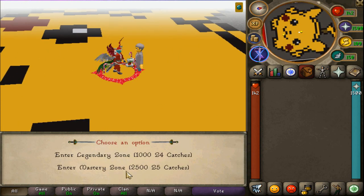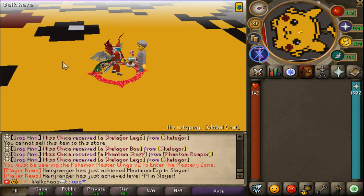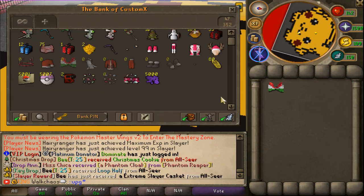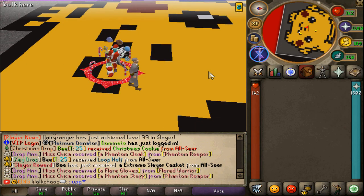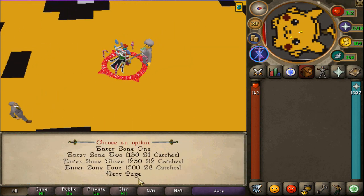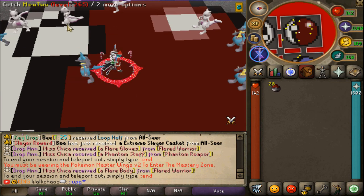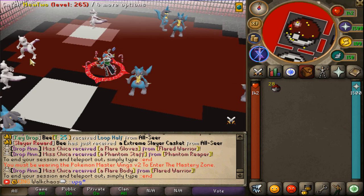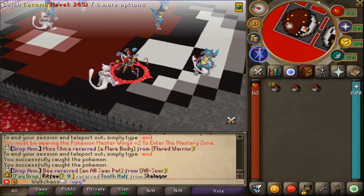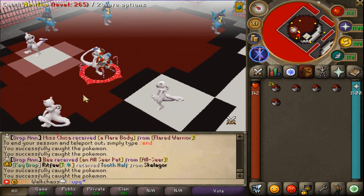The last thing to showcase on the poke zone side is the mastery zone. To enter, you must be wearing the Pokemon Master Wings v2 — it's basically forcing you to grind all the zones before you can access this one. With the v2 equipped, we can enter. Inside, you can find Lucario and Mewtwo — very interesting. It's the first time this zone has been released, so hopefully more variety will be added in future updates.